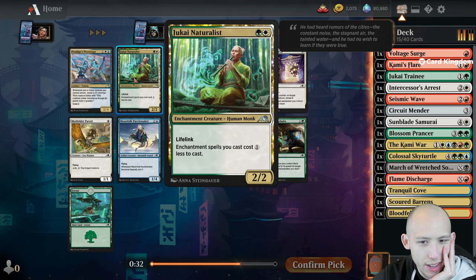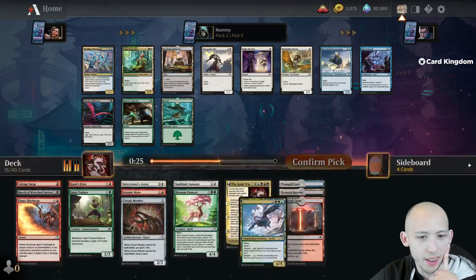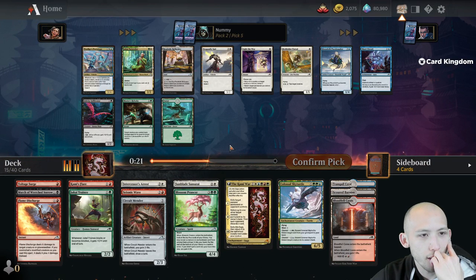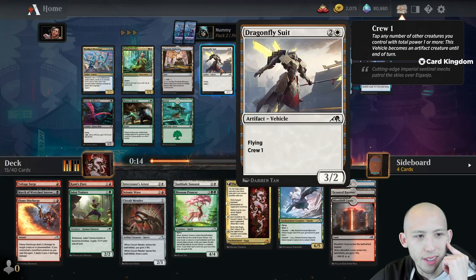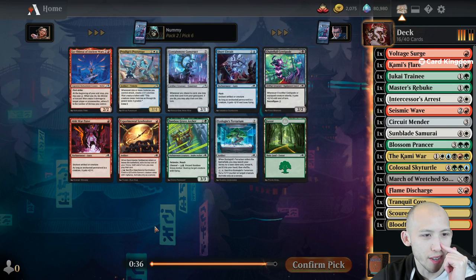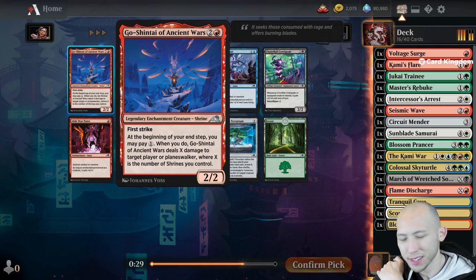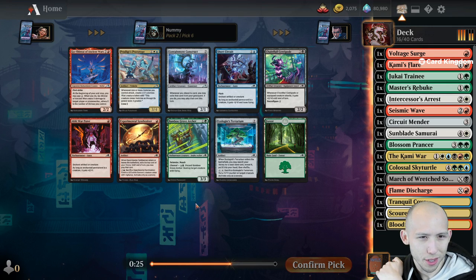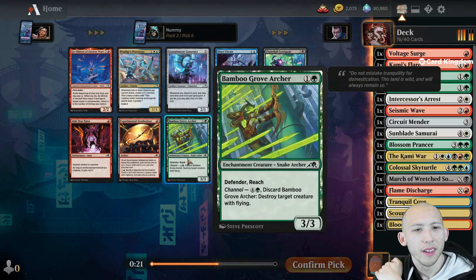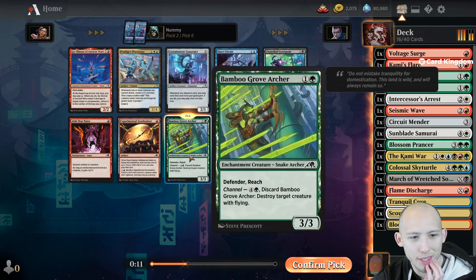Intercessor's Arrest seems pretty good. There's another Fade into Antiquity which we don't need. Let's take the Arrest. No fixing here, sadly. Another Jukai Naturalist - just going to be a 2/2 Lifelink in our deck. Master's Rebuke is a good punch card - two mana instant, but our deck doesn't have many creatures right now. Red, green, white baseline. I'll just take the removal spell here and see if we can get more creatures later. Oh there's the Red Shrine too - this pack's really good.